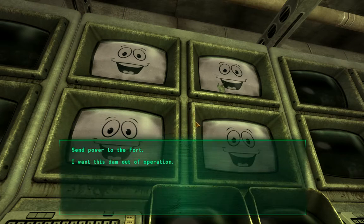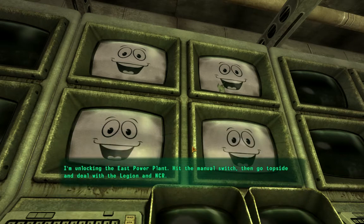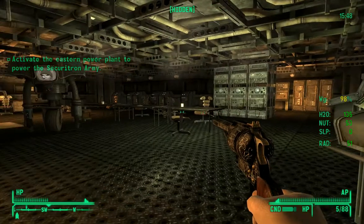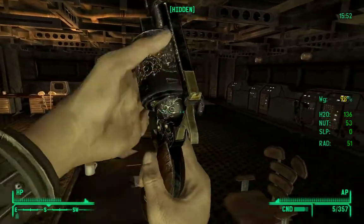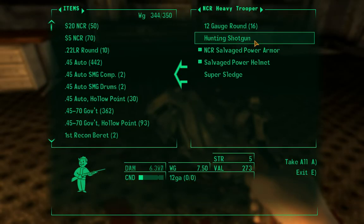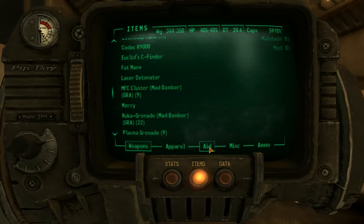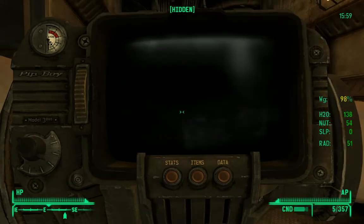That'll activate a certain army of Securitrons and set them loose to ravage the legion. What do you say? Send power to the fort. This is gonna be fun! I'm unlocking the east power plant - hit the manual switch, then go topside and deal with the legion and NCR! Activate the eastern power plant to power the Securitron army. They took a bit of shooting to take down - I was using hollow points on an armored target. Not a smart thing to do.